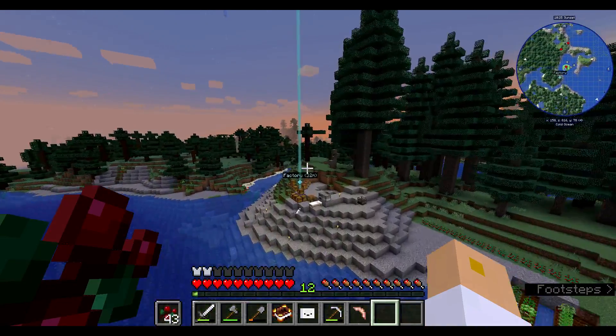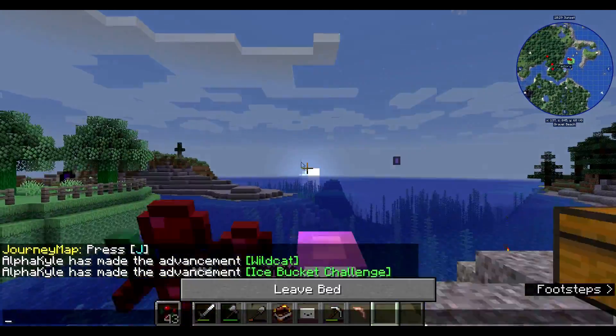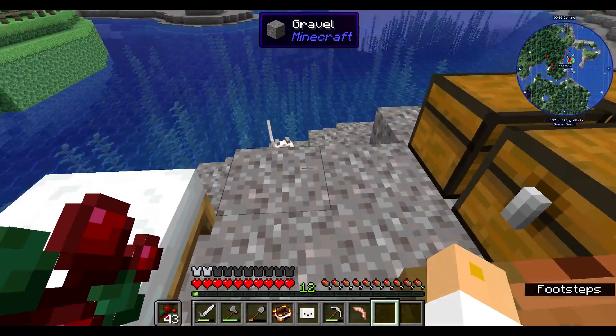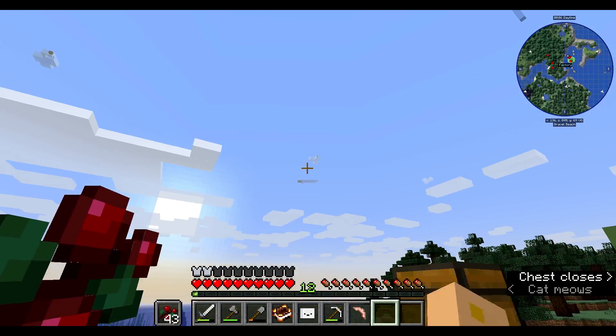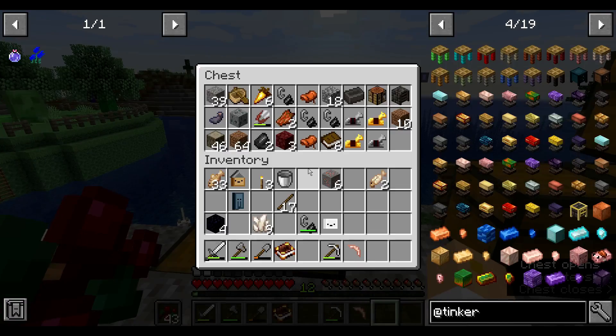We're already making a huge mess over there. Also, I found a cat — not this cat, this cat. It's an ocelot pet — it was up in that one over there. Now that I have flight, I can just go wherever I want.